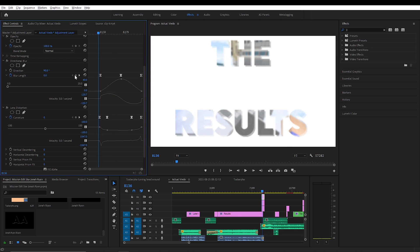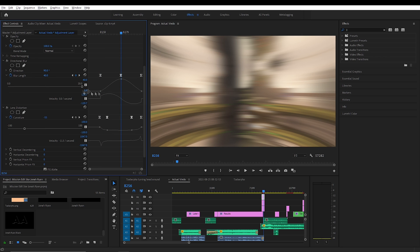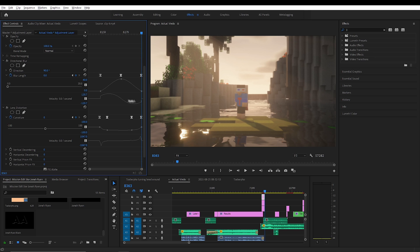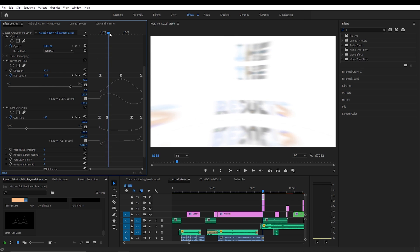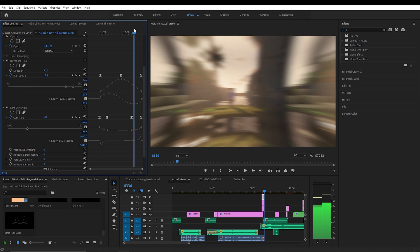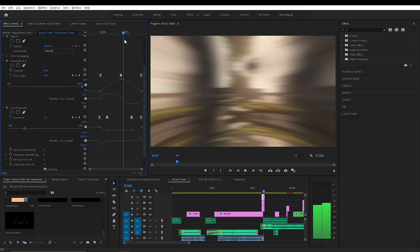The top adjustment layer has directional blur, which pretty much blurs it. The direction starts at 0 degrees, then rotates to 3, and then it's back to 0. This also animates the curvature and surface, which is what makes it go from just moving to actually rotating like in a sphere.